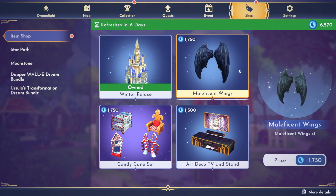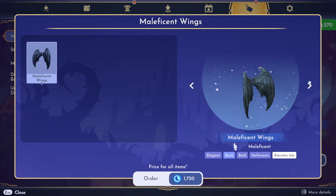We have the Maleficent wings, and I was really excited to see these because a lot of people ask me about my raven wings all the time, so I know that a lot of people want these. This is 1,750 moonstones and they are very cool looking, so we're going to go ahead and get these too.